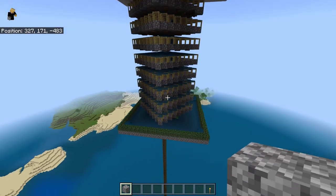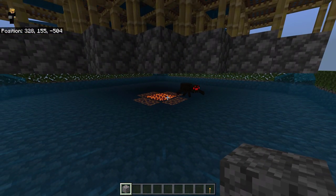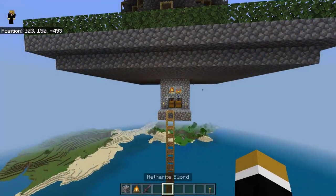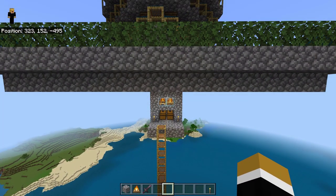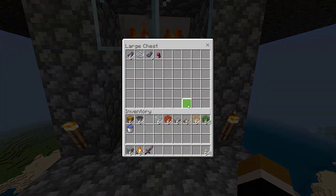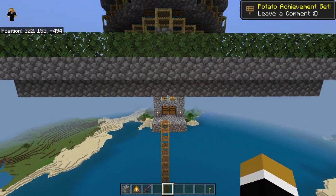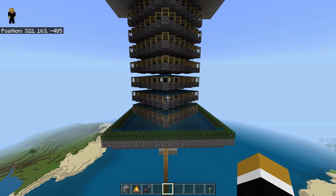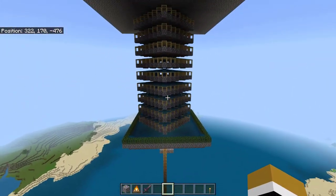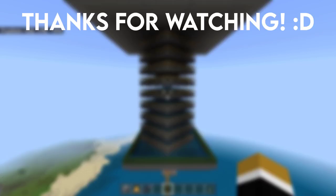Your farm is now ready. Creepers will start to spawn, along with some other mobs. Spiders that get stuck are killed by the magma. This farm can produce around 1000+ gunpowder per hour, and all loot goes into the chest. When you want to AFK, make sure you stay at least 26 blocks away. Make sure you try this farm — thanks for watching, and don't forget to like, comment, and subscribe.